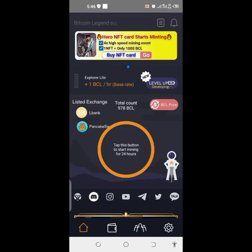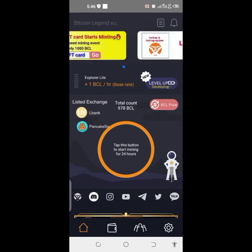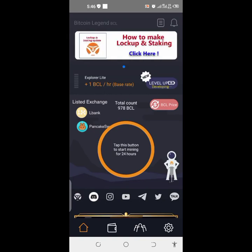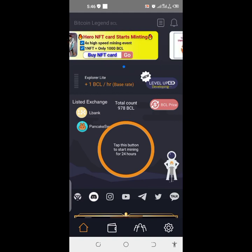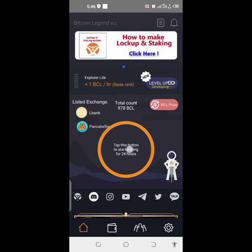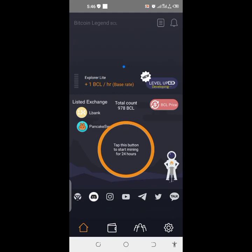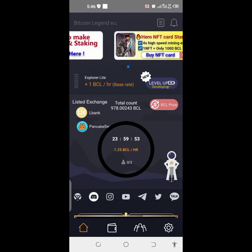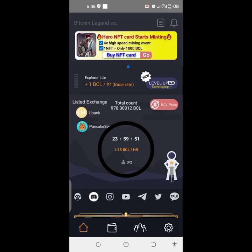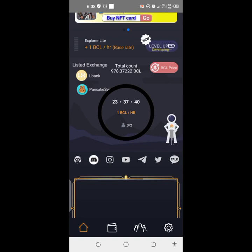In order to start mining Bitcoin Legend, as you can see, I'm currently mining at one Bitcoin Legend per hour. If you want to start mining, just click on this circle icon, and once you click on it, you will be getting 1.25 Bitcoin Legend per hour for the next 24 hours — calculate that for yourself.